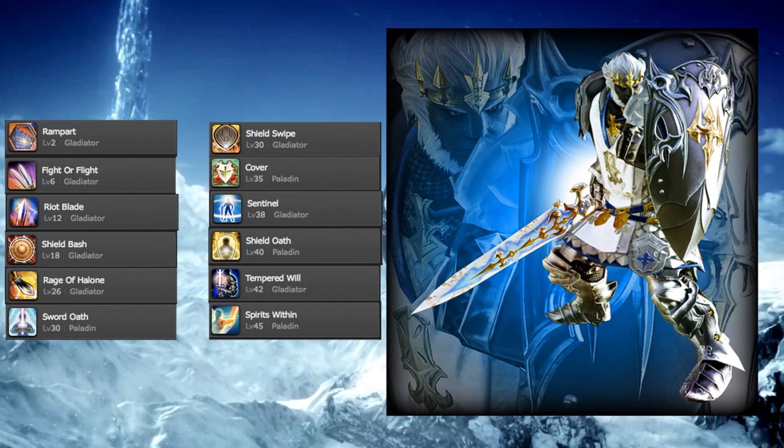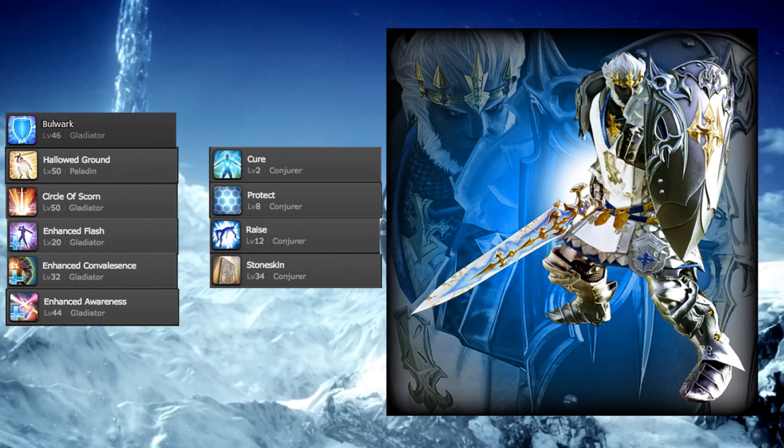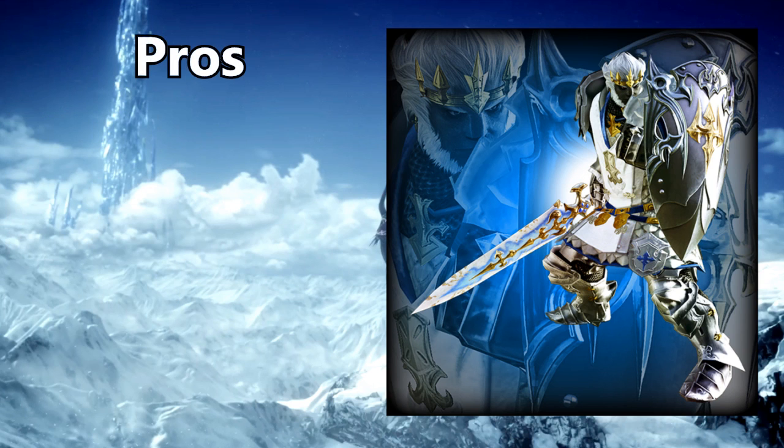Shield Oath reduces damage taken and damage dealt, and increases enmity generation — only one of the two oaths can be up at a time. Tempered Will removes bind and heavy effects while preventing knockbacks and draw-ins for a brief period. Spirits Within does damage based on your current HP. Bulwark increases your block rate. Hallowed Ground makes the paladin almost invincible. Circle of Scorn deals AoE damage over time with a moderate cooldown. Additionally, a paladin's Flash also blinds enemies, Convalescence is more potent, and Awareness lasts longer.